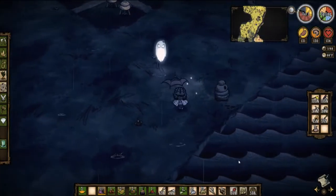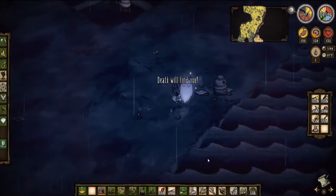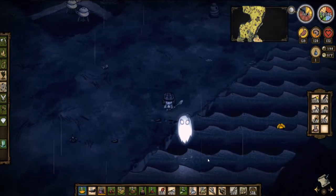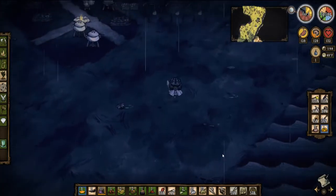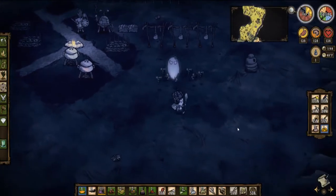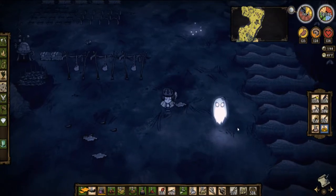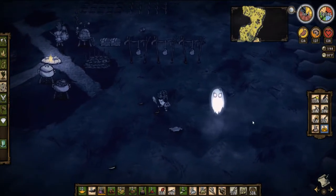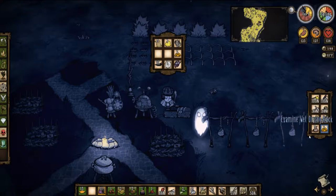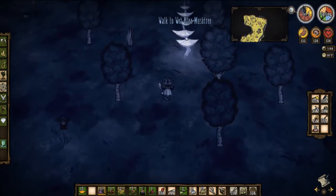Let's eat our butter muffin. There we go — free stuff. That way we can stop getting stabbed by bees every time we come over here. You can also do the strategy with spiders — anything where small mobs group together like that, Abigail can really help you. Especially if you're having difficulty in spring. She's really good — I recommend her for newer players. I might let this monster meat rot since I don't really need it.